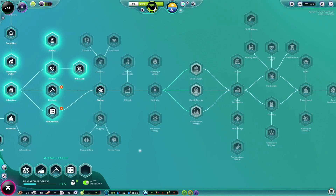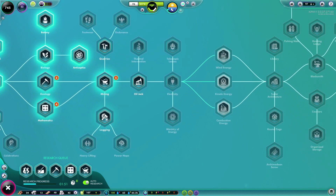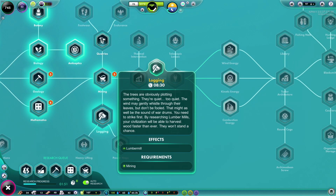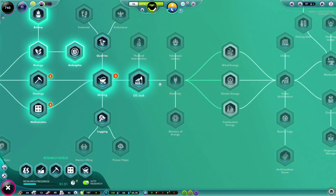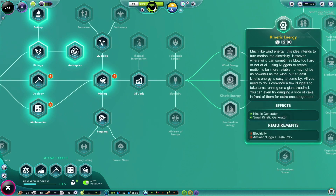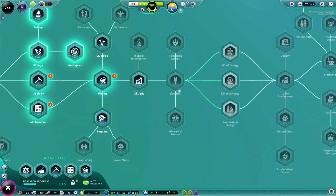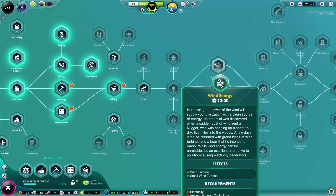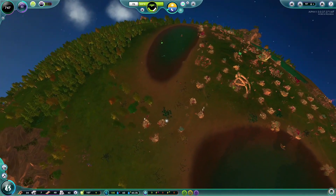Let's see if we can get those going. Geology, mathematics — let's go ahead and do mining, and this gives us a lumber mill, so we'll do logging and quarries. Then we'll probably get through to wind energy. Electricity... Nugola Tesla — oh that's funny, Nugola Tesla. I like it!